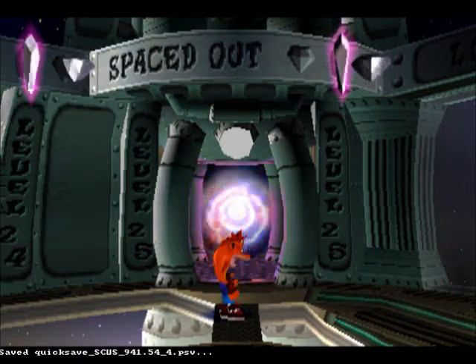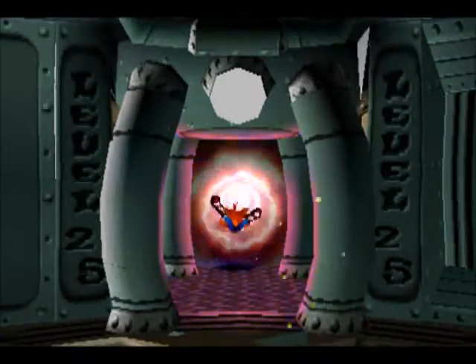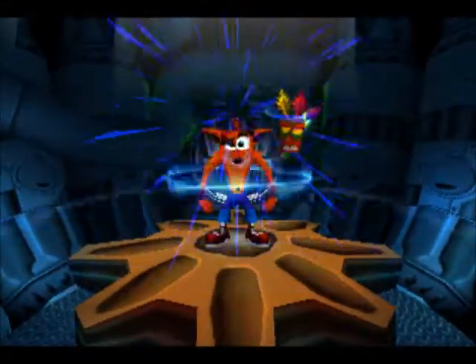Alright, time to get the final gem we need for this walkthrough — the secret gem from Spaced Out. This requires that you have all of the colored gems first.